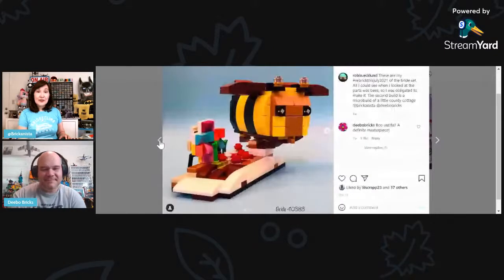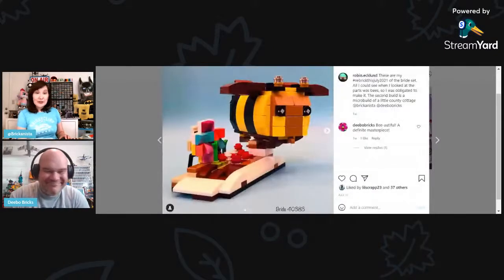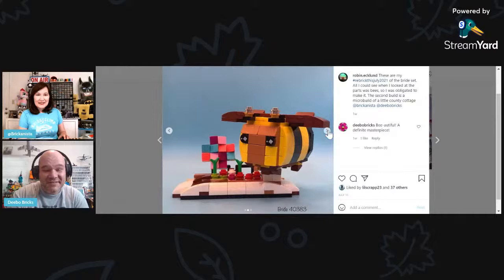And here's another Robin Eklund build — I think this is one of my favorites. We were talking about bees earlier, and Robin, I think you should put this on Rebrickable because it's just so amazing. That is the chubbiest, cutest bee — definitely up to some bumbling.